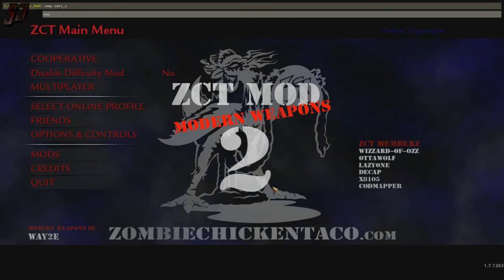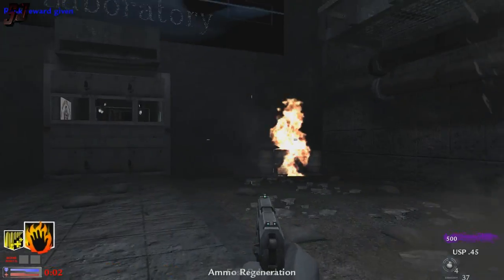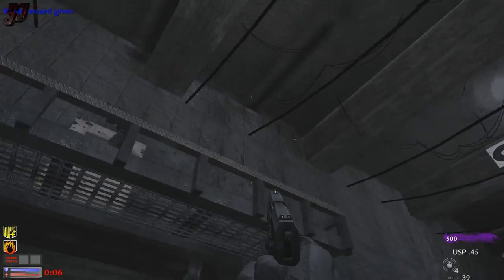For those of you guys that aren't familiar with the ZCT mod, basically there are teleporting zombies — quite difficult and challenging zombies in the later stages. And also you get perk drops, special perk drops off the zombies as you go through. Someone has actually asked me to do a video on those ZCT perks and explain what they do.